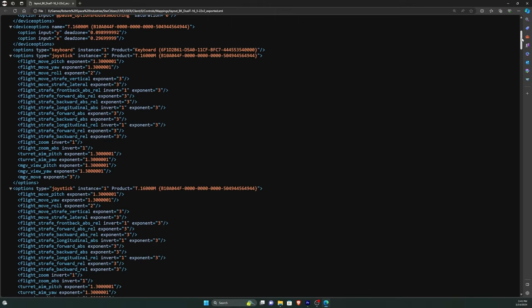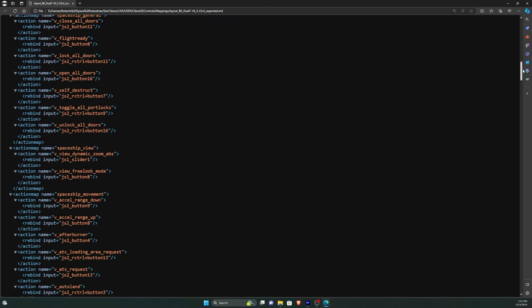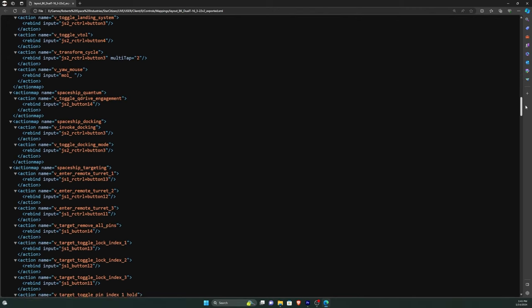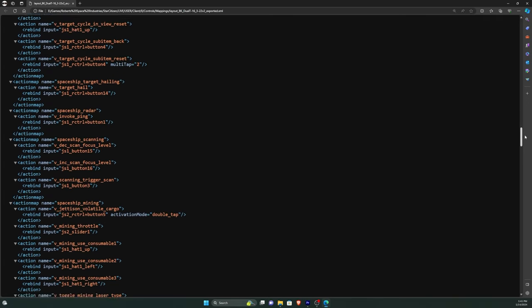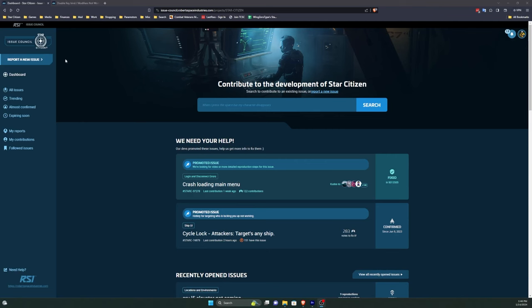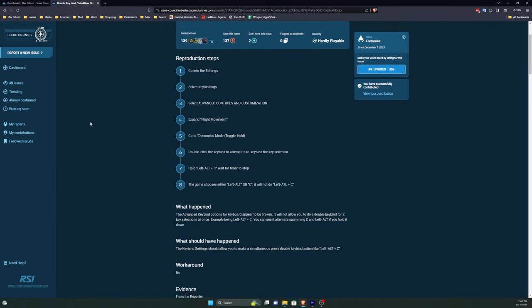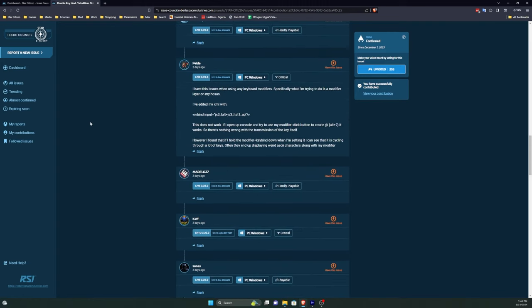The only workaround is to manually edit the exported XML file found in the mappings folder of Star Citizen. Needless to say, this is a very tedious and time-consuming process, and since I now have seven profiles to maintain, don't expect any major updates to my binding files until it's fixed. If you'd like to contribute to the issue council bug report, I'll have a link in the description. The more people that upvote and bring awareness to the issue, the more likely CIG will be to fix it.